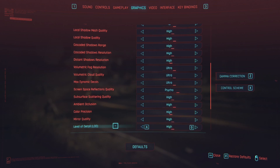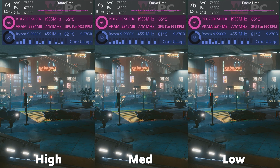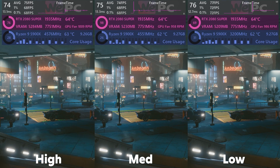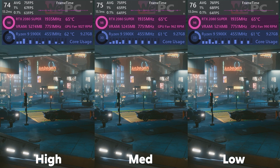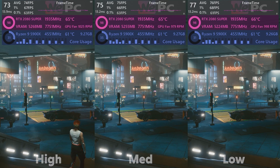LOD is next. Although LOD would suggest the game lowers polygon counts on models at specific distances per setting, I didn't see much of a difference at all — objects in both near and far distance seem the same or very similar quality. There's very little FPS difference, around 2 FPS across the board. I'd definitely say keep this setting on high.